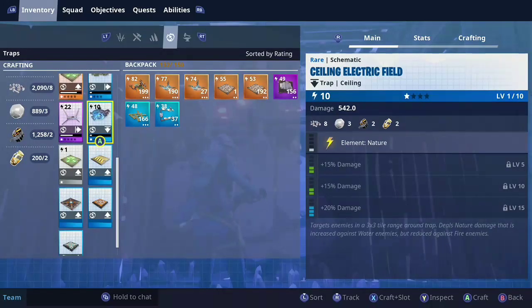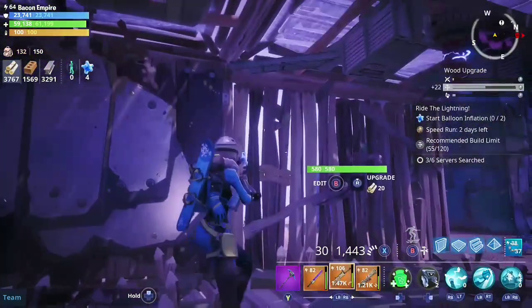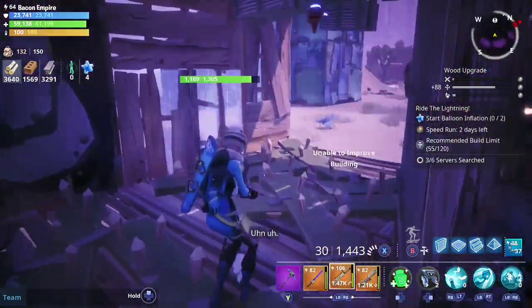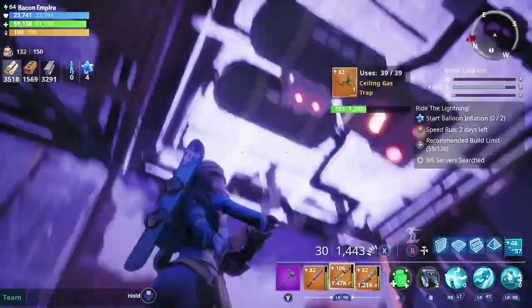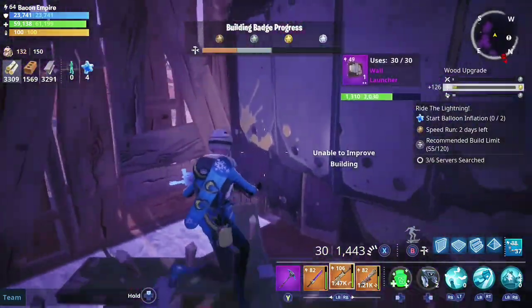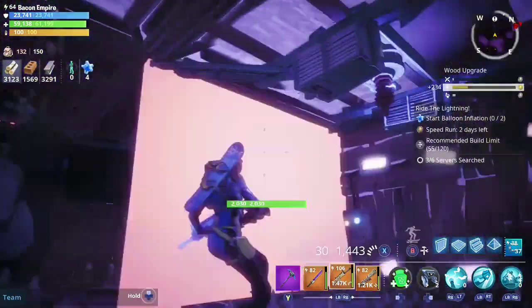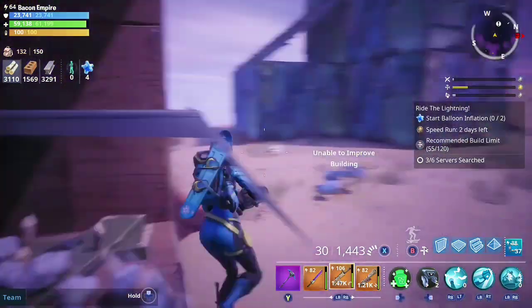These ceiling electric fields are good AOEs — good to put on the corners. Mine are upgraded so I'll just use a gas trap. Those hit a three-tile radius, that's why they're good for those spots. Gas traps are good for hitting multiple zombies. Ceiling zappers are only good for hitting one zombie at a time, so that's why I use them at the end of the trap tunnel.